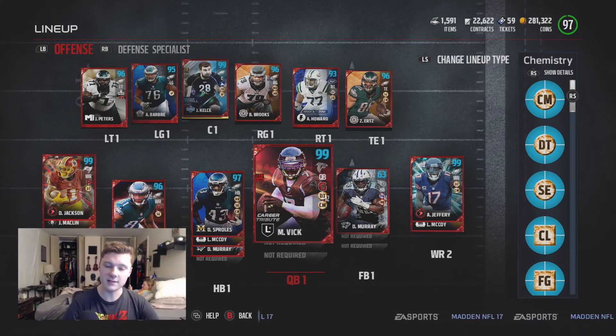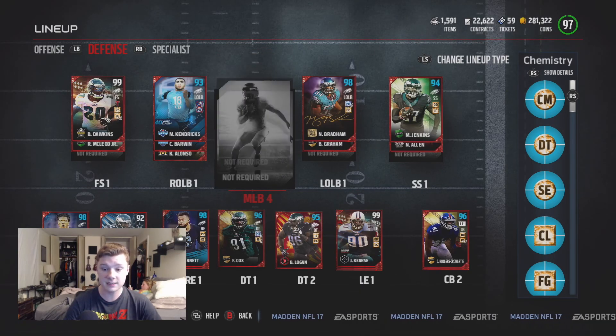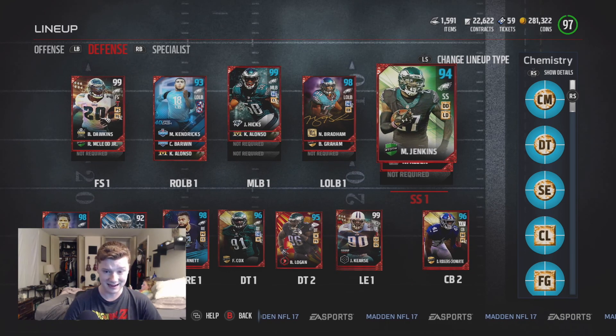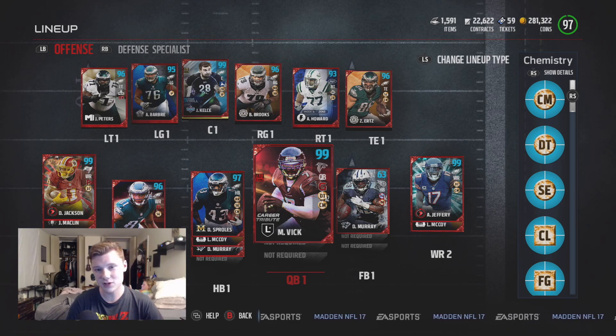First game with the all-time Eagles team, we end up walking out of here with a W. I hope I keep this team together. I'm thinking about doing other squad builders and maybe coming back to the Eagles afterwards. This is like the best all-time Eagles team I've ever gotten to build — last year it was really shitty. The only player I'm missing is that 99 DRC — that card is going for well over a mil. I'd love to have that card and an upgraded Malcolm Jenkins. Hopefully you guys enjoyed this video — give a like and subscribe, follow me on Twitter down in the description.